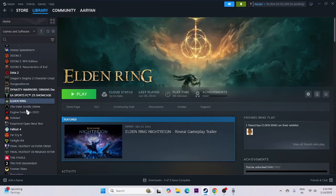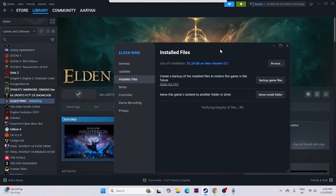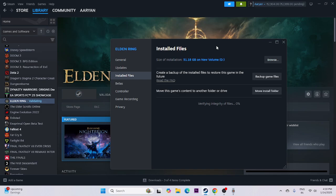The last step is to verify the integrity of game files. Right-click on the game in Steam, go to Properties, go to Local Files, and click 'Verify integrity of game files.' This will cross-check every single file of the game — any corrupted or missing files will be fixed automatically. Wait for this process to complete, and afterwards more steps will also be shown.